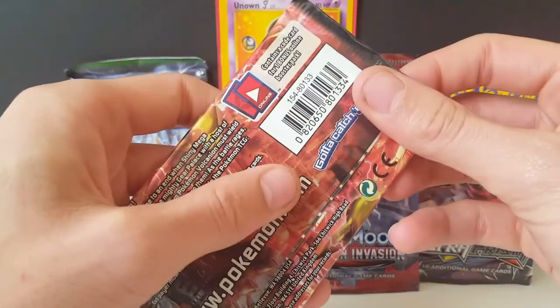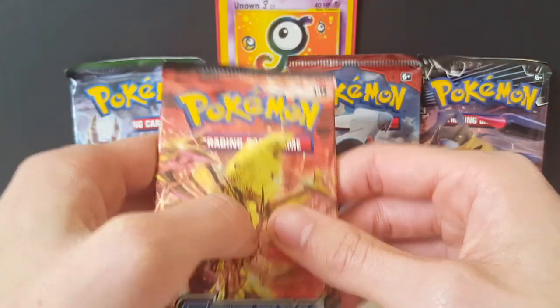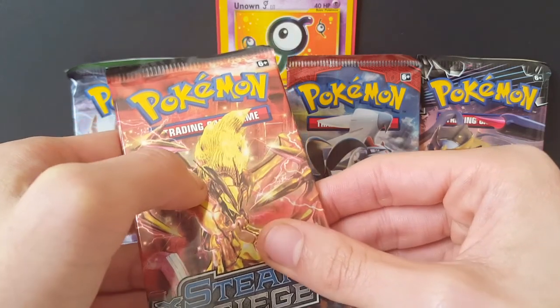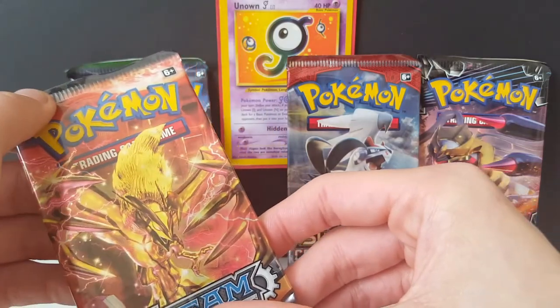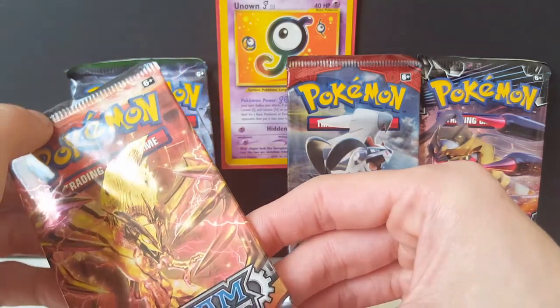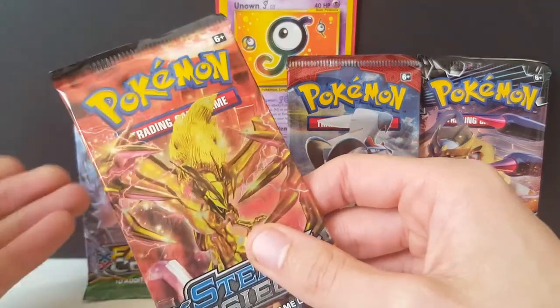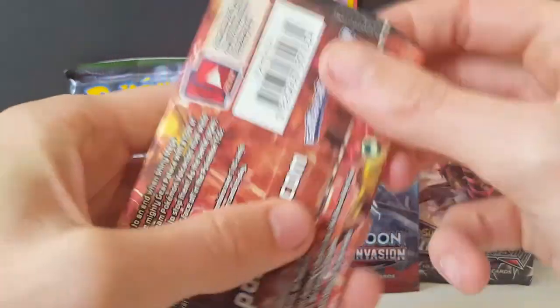We're going to go oldest to newest, and hopefully we're going to become the champion! I need to choose a wild card before I open anything. I'm going to go Ultra Prism Rotom — just the standard one, not the Mo Rotom or whatever. Just standard Rotom. I think he's an uncommon card. Hopefully we'll see him in this video. Steam Siege — let's do it.